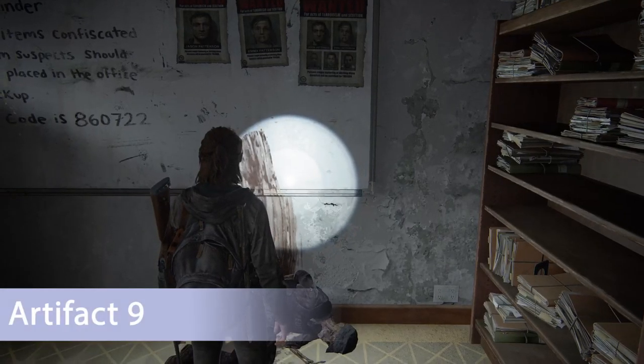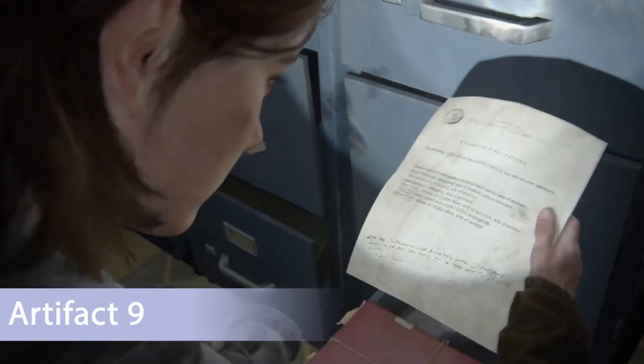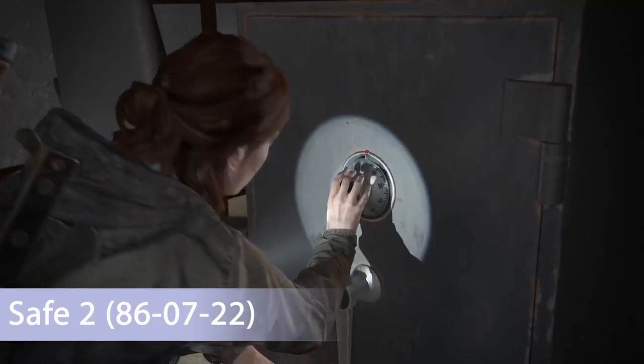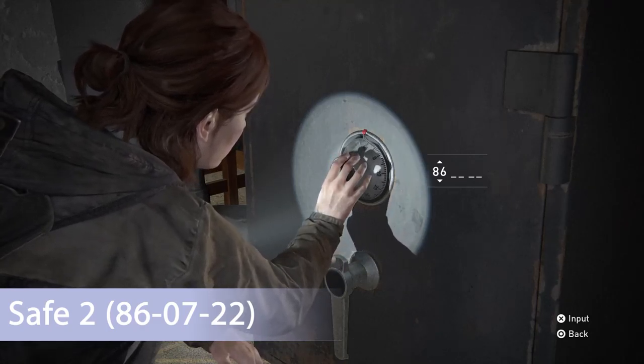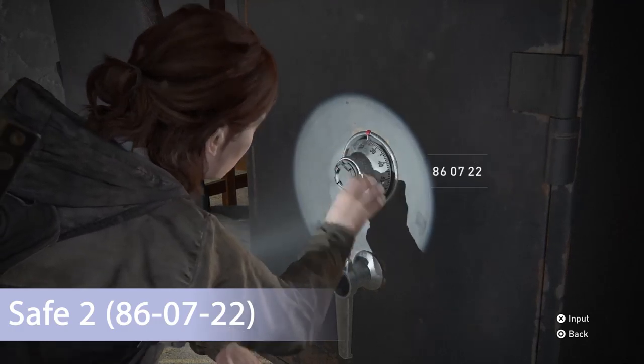The next collectible artifact is directly to the left of you, on the bottom drawer of this filing cabinet. Next up is safe number two and the combination is 86-07-22. You'll get the clue on that whiteboard where the other two artifacts are, so once you input that you'll be able to move on.